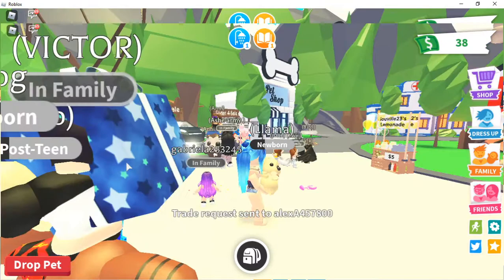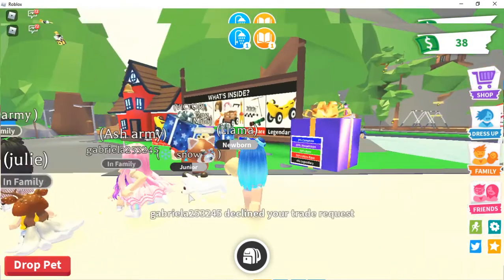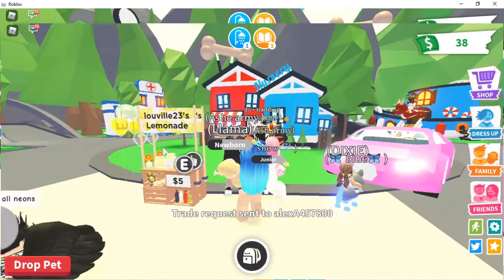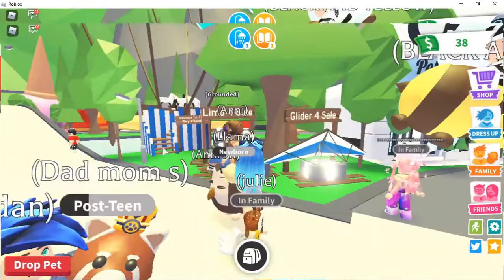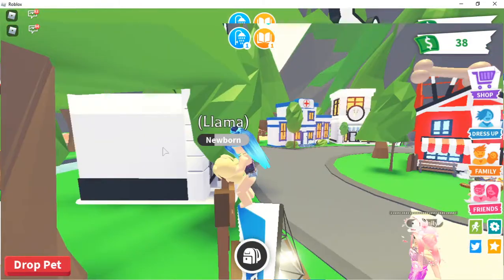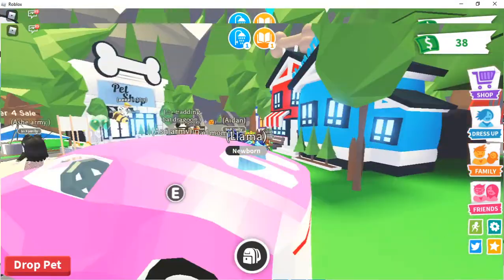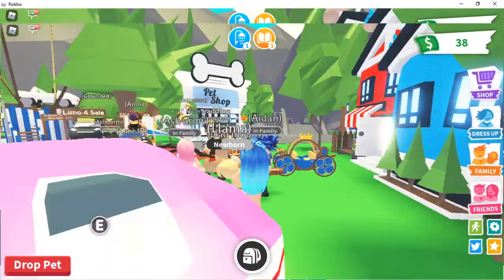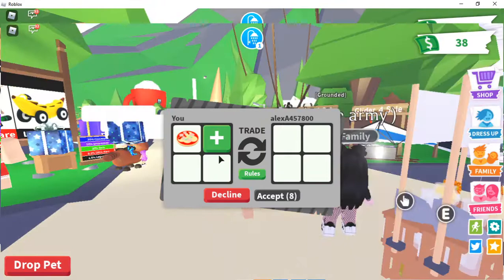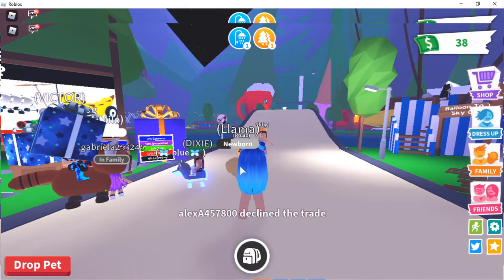How about Gabriella? Could anybody at least spare a common cat? Gabriella declined my trade, but Victor, you're still on the line — come on, I know you have a good heart. It would be nice if somebody did something kind. Trading neons only — I'm sorry but I only have a pizza for trade. Victor, give me something for this — I need to give you a pet accessory. Three, two, one... he declined. How about Lily?